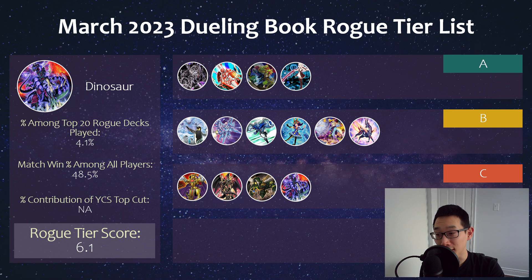And then we have Dinosaurs, which while it's always been in the rogue territory — and Dino players might be sad about that, that it's not a tier-one deck — at least it's hung in there as a rogue option for all this time. You can't say that about a lot of decks. Some other rogue options just completely evaporate — something like Cyber Dragons, which pretty much sees almost no play now. But Dinos? You're also getting some new support soon, I believe. I'm going to let people comment down below what set it's coming out in. It looks really interesting and cool to see.